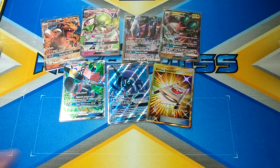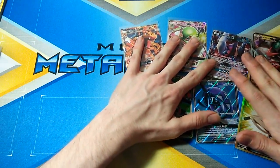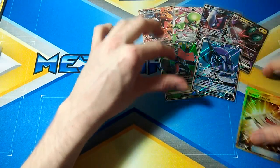So technically speaking, Burning Shadows won at fifty-one points. Sun and Moon got forty-five points, Guardians Rising got forty-six, and Burning Shadows got fifty-one. But who do you guys think won? I'll pan all the GXs out for you.